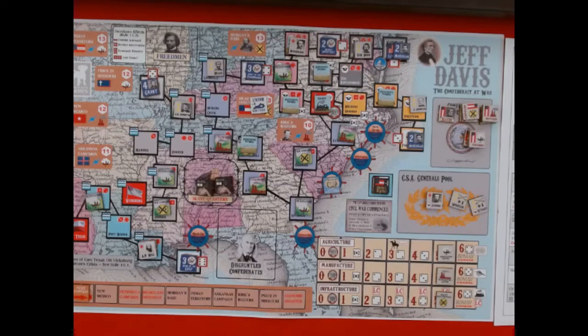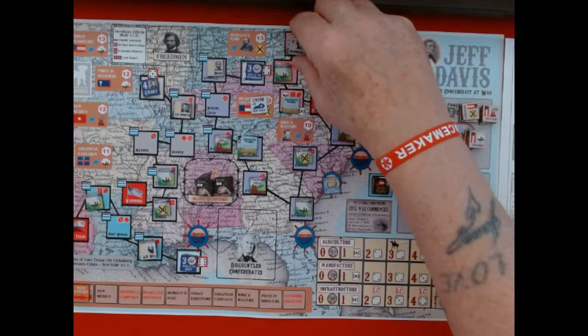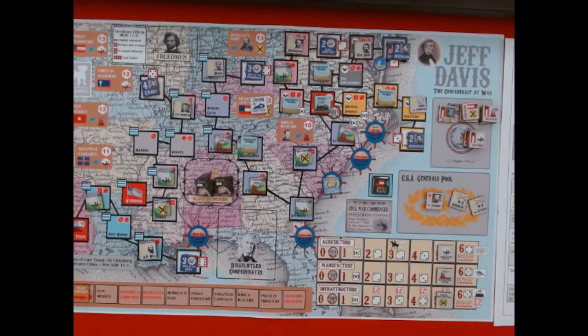We're at the turn end phase now. Union desolation — no. Sustain offensives — no. Construct ships: yes, I can rebuild that blockade runner I lost. It costs two dollars from the treasury, leaving me two dollars, and that ship returns from the English shipyards. Then Confederate logistics: I pay one dollar each to reinforce my generals — A.P. Hill flips back to two stars, and Beauregard flips back to two stars.